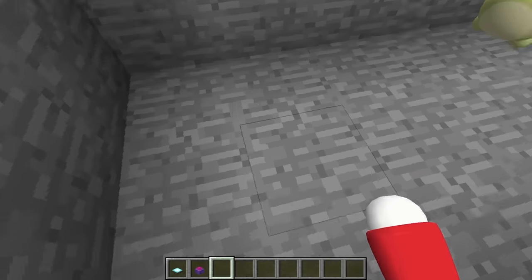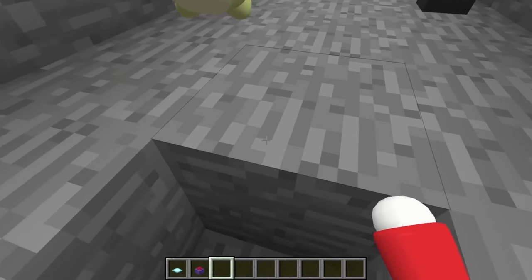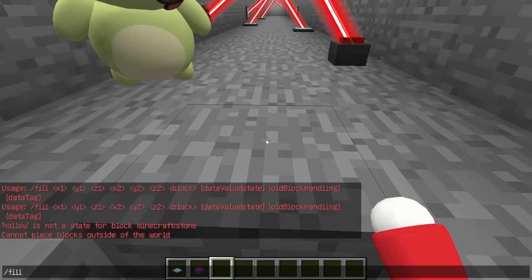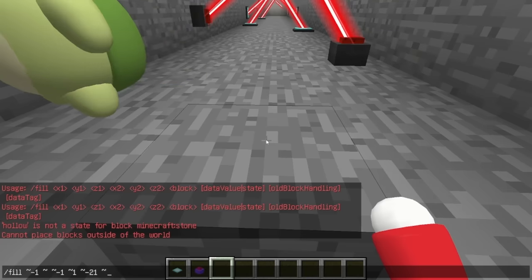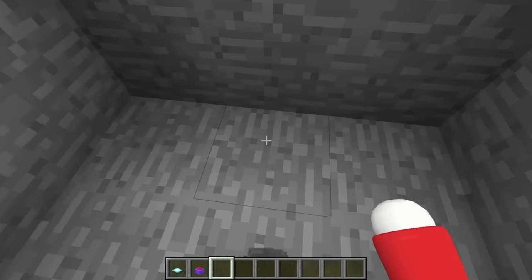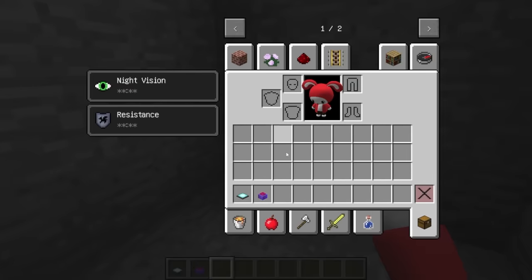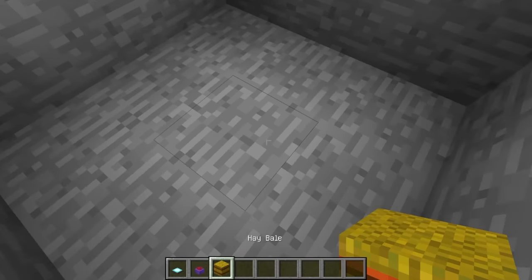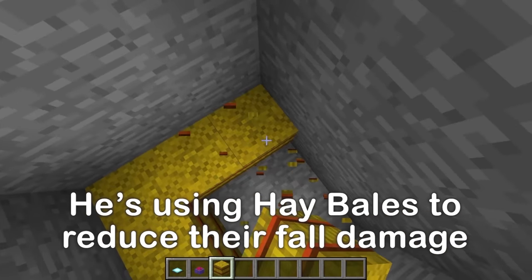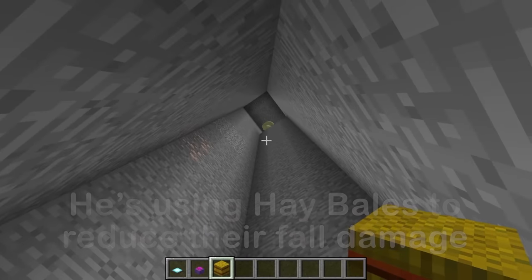Next, let's build a basement in the back. We'll enter it by dropping down from above. I'll use a command to make a passage that leads down. Afterward, we'll have to make sure it's safe for us to jump down. We can reduce the fall damage with hay bales! This will prevent fall damage, so it should be safe.